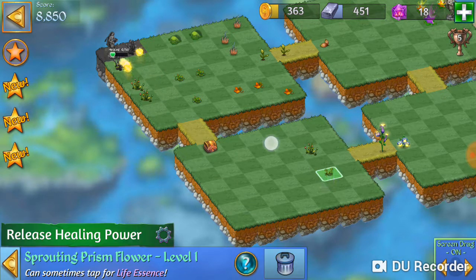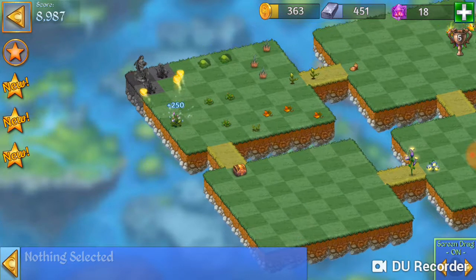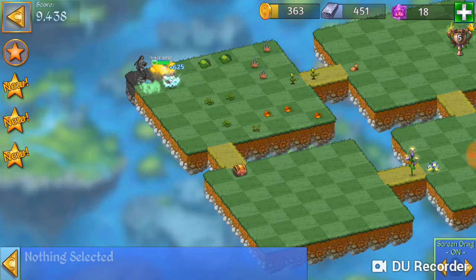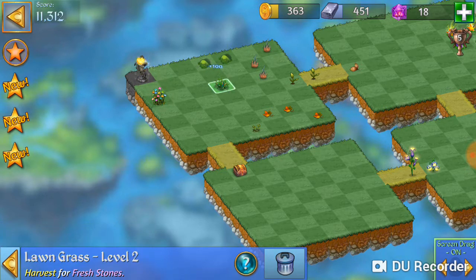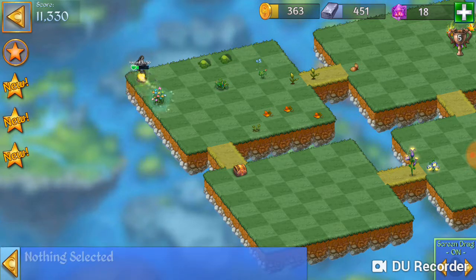I think what it's showing us is that we need to do this and this. With these guys, pressing on it heals the land. When you press this bouquet of little flowers here — marvelous. So here we got a coin, don't really need it, whatever.